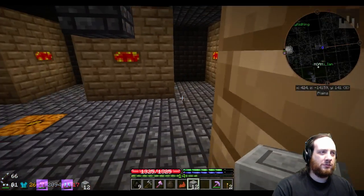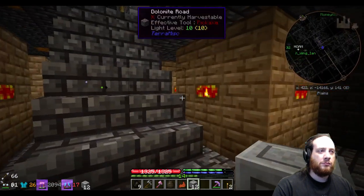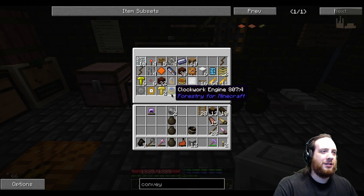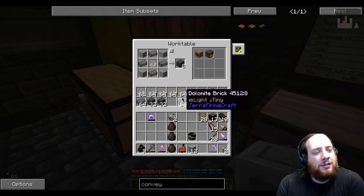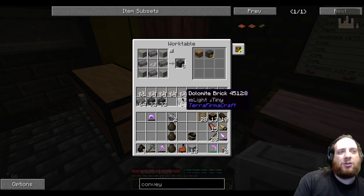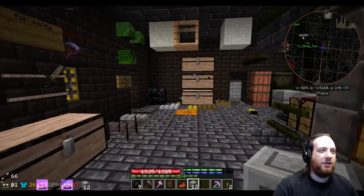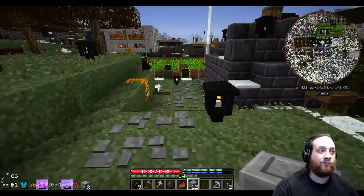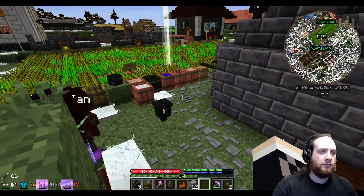How are you going to fit more? Dig. There's always more room to go down. I'm going to put the Coke oven bricks in the brother chest upstairs. Sadly, I don't think you can stack them — the multi-block won't let you. If you leave a gap it won't work, and you can't compress them down to immediately next to each other. This work table is right where the bloomery has to go, along with a barrel full of mortar and a chest full of sand.